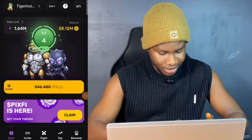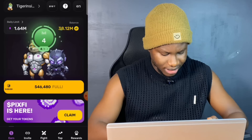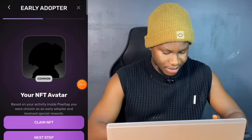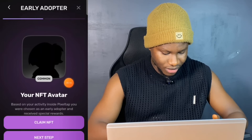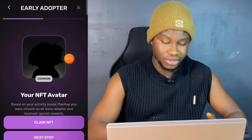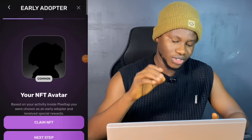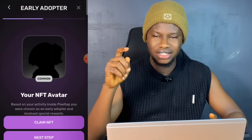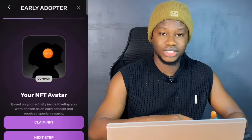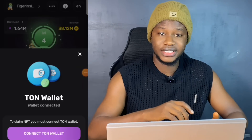All we need to do is load the bot. Not much activity is going on right now, so the only thing we need to do is come right here where it says 'Claim' and click on this claim button. Once you come here you're going to see where it says 'Claim NFT.' This is actually on the Common level — your level will be shown right here. I'm on level four. Depending on your level — whether Common, Uncommon, Legendary, or others — the NFT is going to be shown here.